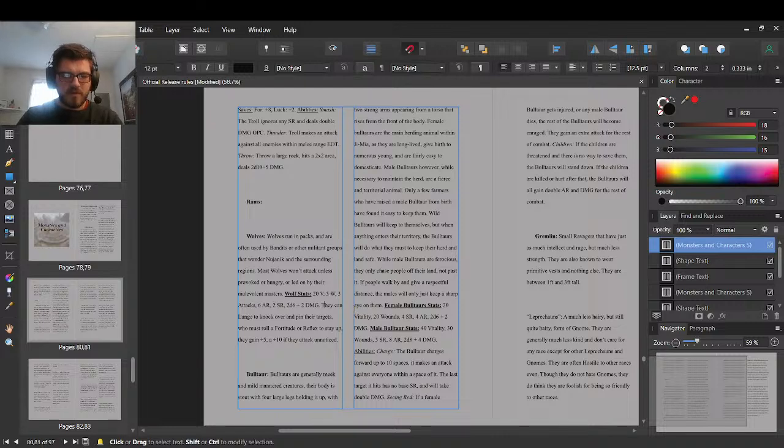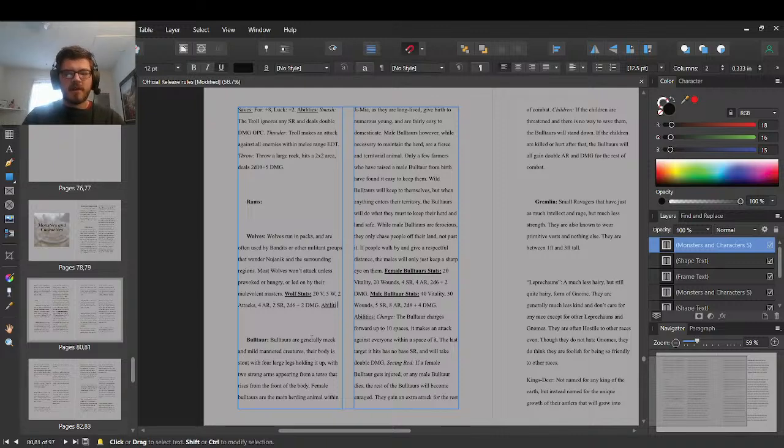I'm going to bring wolves down a bit — they shouldn't be so strong. One of the issues is that I normally have very strong player characters, so in my playtesting I have a lot of optimized player characters. It's been difficult to try to find how to balance combat around such optimized players.